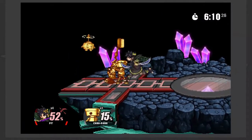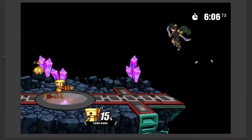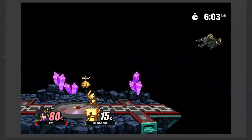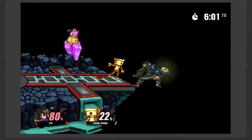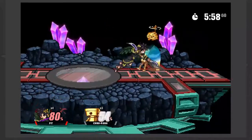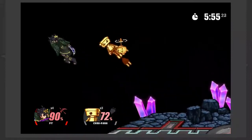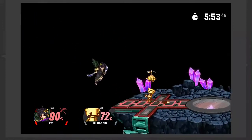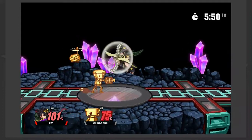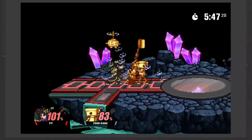Another thing that's hugely underrated are Pit's throws. At first glance when you look at his throws, you'll think they look really good — but that's where a lot of people are actually kind of wrong. His throws are only as good as the other player makes them. His down throw combos into whatever aerial you want and also combos into itself at very low percents, but if they DI out you can't really get much of anything unless you do a run-up forward air.